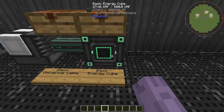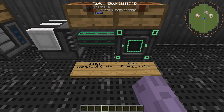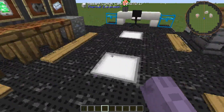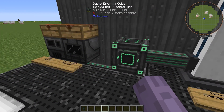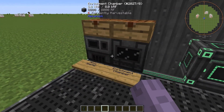If you run out of energy storage in the basic energy cube or run out of room, you might need to upgrade it — we'll cover that in the next tutorial. Here is the next evolution of power generation: a setup involving an energy cube, universal cable, and two machines.